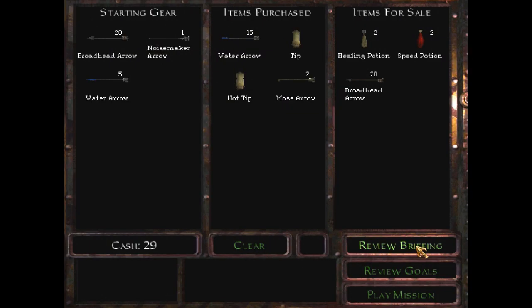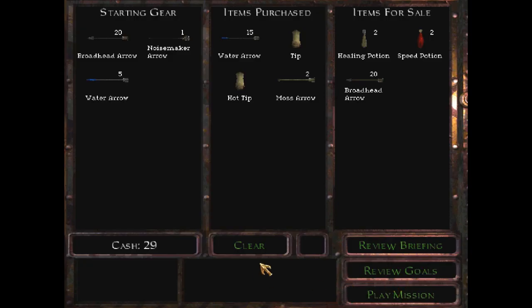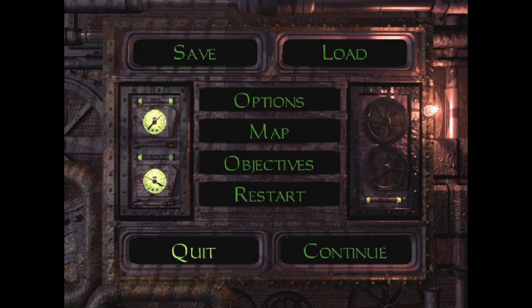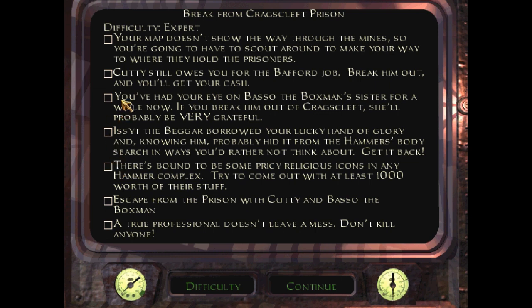So basically, Cuddy was going to pay Garrett for the scepter we stole in the last mission, and the Hammerites arrested him. So Garrett's like, no, screw that. Let me go back and show you the full objectives. Your map doesn't show the way through the mine, so you'll have to scout around and make your way to where they hold the prisoners. Cuddy still owes you for the Bafford job - break him out and get your cash.